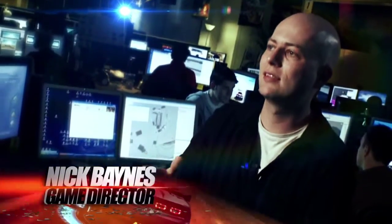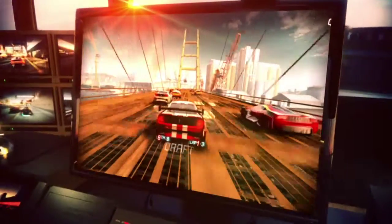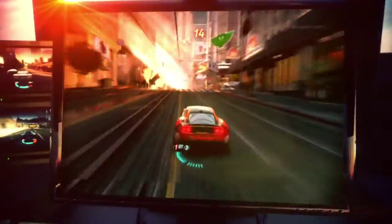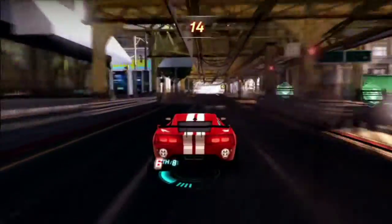The really cool thing about our tracks is that each track has in it far more content than any other racing game's track. In a regular racing game, when you race track number one, you can play that game for 20 hours, go back to track number one, and it's still the same track you played originally. In Split Second, as you go through the game, you can unlock these new power plays.